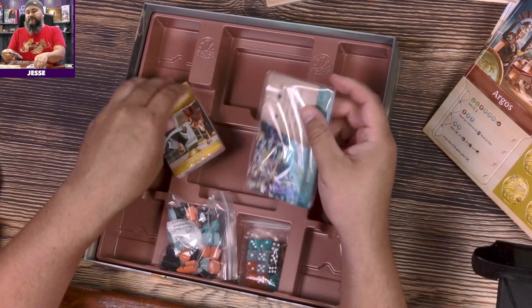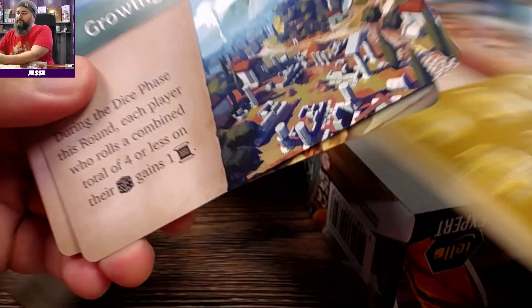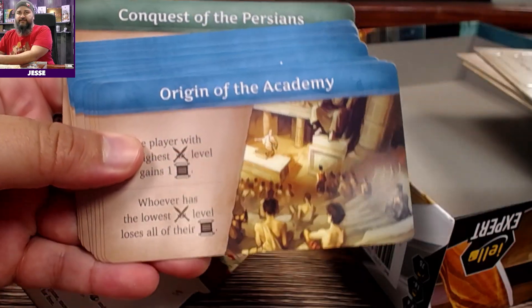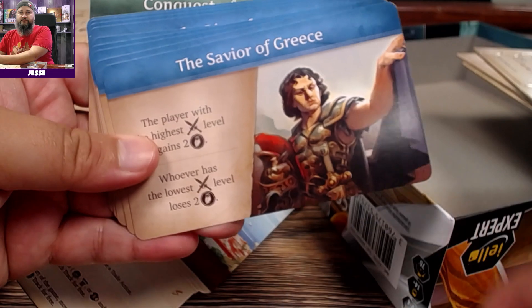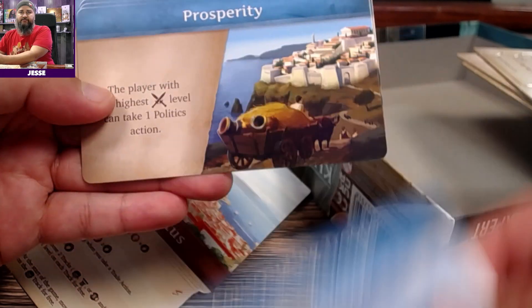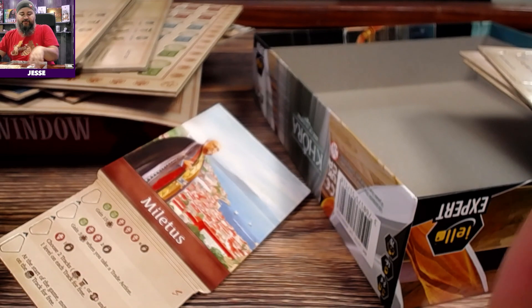These are the event cards that happen throughout the game. In the game you'll be playing with these two for sure — this one begins the game and the other one ends it — and then there's a random pull of the other cards that come out as events each round. Once you get rolling on this game, it plays super fast.